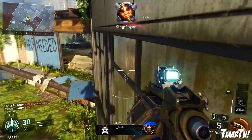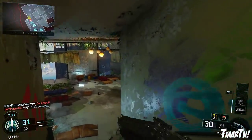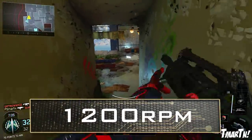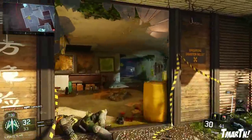The 4 shot kill range is essentially shotgun range, so you can't really count on that all that much. Now talking about the rate of fire, this is where this thing really, really shines — 1200 RPM, which is the fastest SMG and I believe the fastest gun in the game.